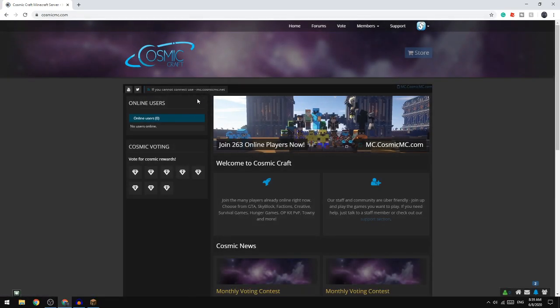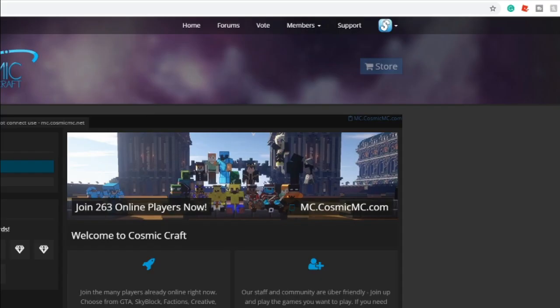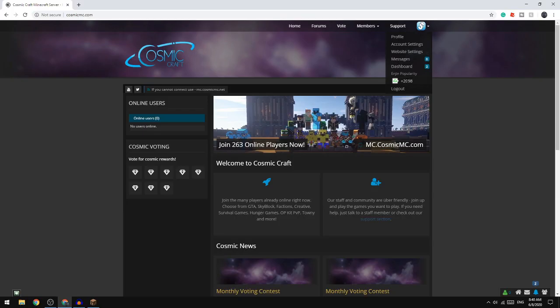When you get there, use mc.cosmicnc.net to join the server. If you are playing in Cosmicraft, I'd suggest making an account with Enjin — it's pretty useful in case you get banned, like someone like me. I would suggest making an account with Cosmicraft, it's useful.